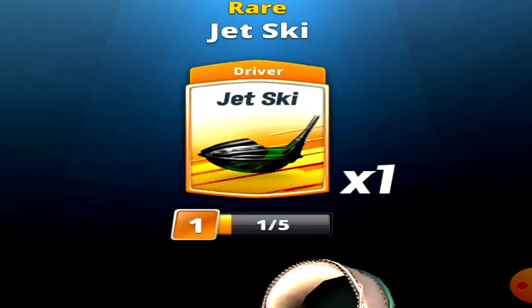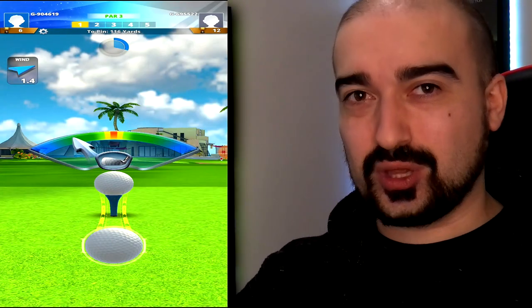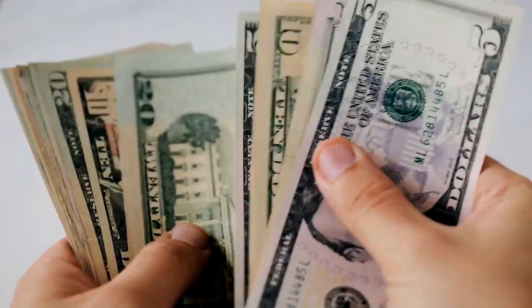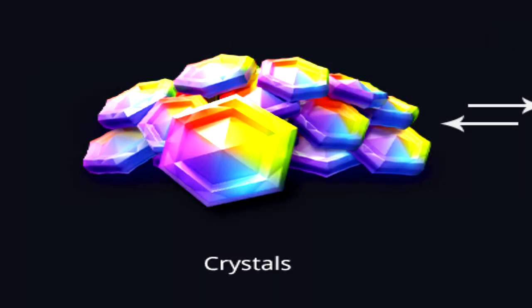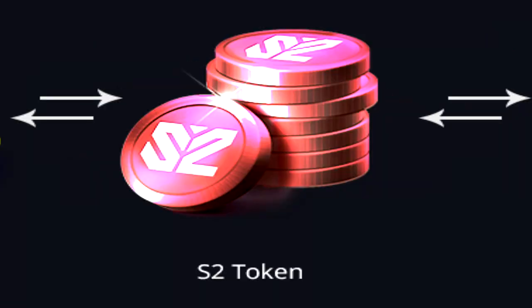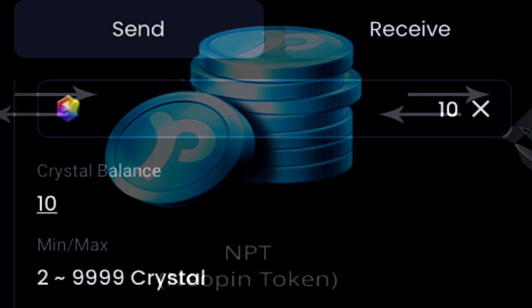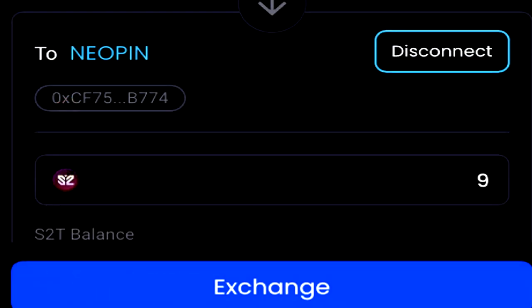Honestly, I love the concept of the application. I just feel like it's going to be way too confusing for a lot of people, especially since you don't just get an instant cash out. You will need to cash out the crystals into an S2T token, and then that gets transferred into a Neopin token — and that's how you can trade it on exchanges. So it is quite complicated and not for everyone.